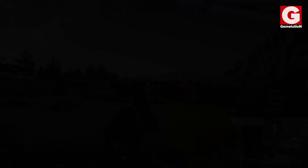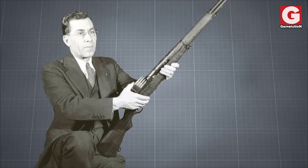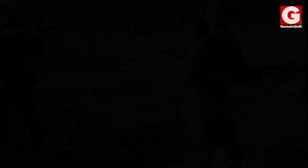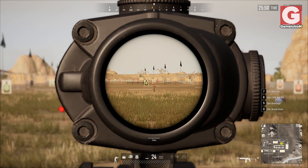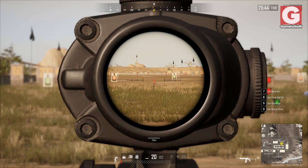Number 6: the Mini-14. This lightweight rifle was first introduced in 1973 by America's largest firearm manufacturer, Ruger. The name Mini-14 was coined because it resembles a smaller version of the M14, which was the standard rifle for the US military in 1959. In-game, the Mini-14 has the highest muzzle velocity, low bullet drop, and a larger magazine capacity, making it suitable for situations where quick follow-up shots are required at long range.